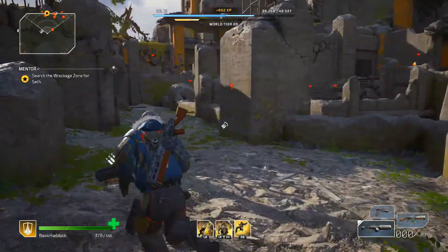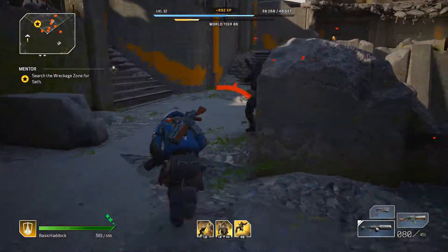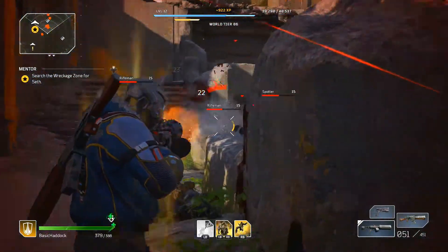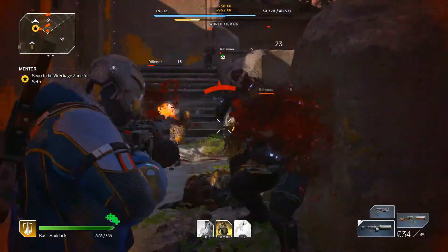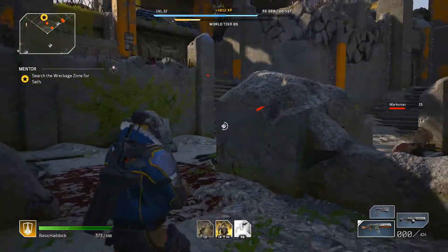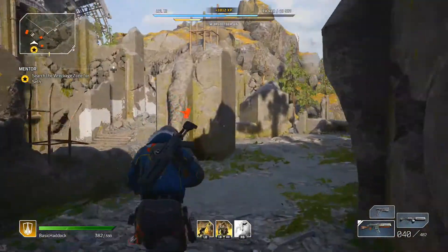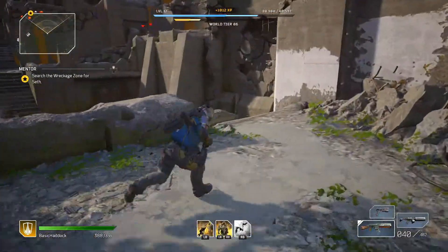Got a couple more enemies left — no problem. Let's go, weak damage. If there was a way to increase the damage of your super abilities that would be very helpful, but I'm not sure if you can do that. I'm going to throw a grenade, run to the other side, get over here real quick.